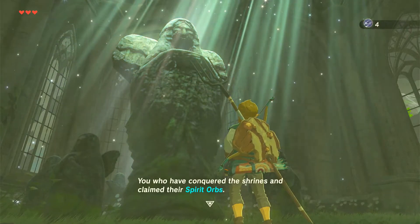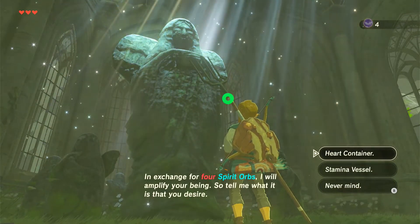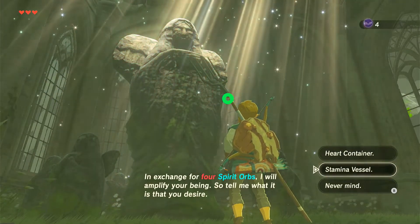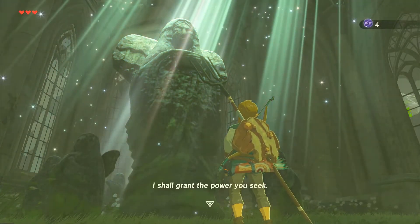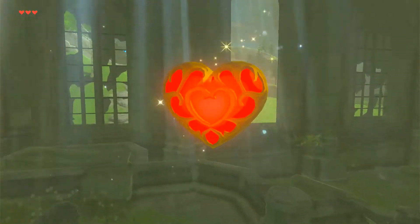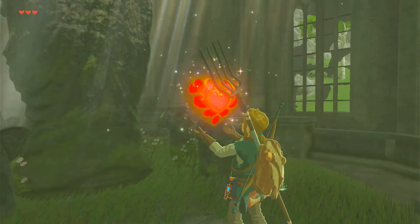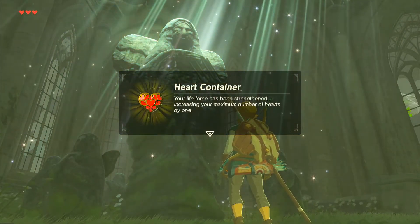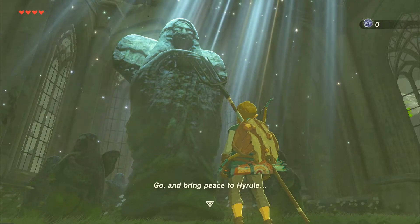But we can pray at the statue. 'You who have conquered the shrines and claimed their spirit orbs — in exchange for four spirit orbs, I will amplify your being. What is it that you desire? A heart container? A stamina vessel?' Heart container! 'You wish for another heart container? I shall grant the power you seek. Your life force has been strengthened, increasing your maximum number of hearts by one.' So now I can have four hearts! 'Go and bring peace to Hyrule.'